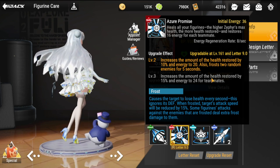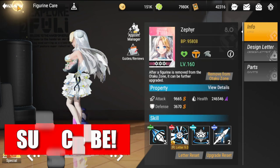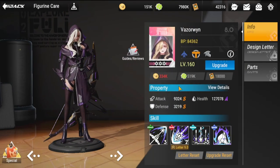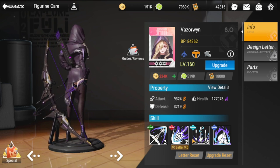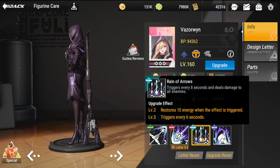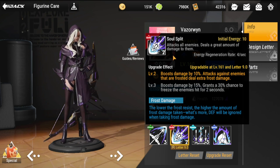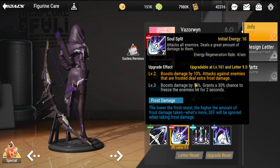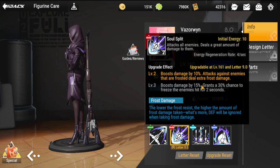For your main damage dealer in the frost lineup, that's going to be Vazruin. She needs somebody to apply frost so that she can deal lots of damage. In her ultimate, she attacks all enemies and deals a great amount of damage, with a 10% damage boost. She attacks frosted enemies and deals extra frost damage. At level three, the boost goes up to 15% and grants a 30% chance to freeze enemies hit for two seconds.